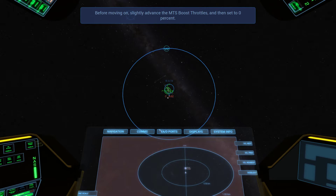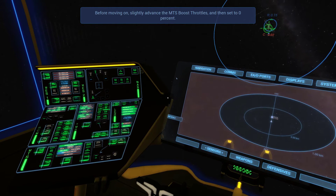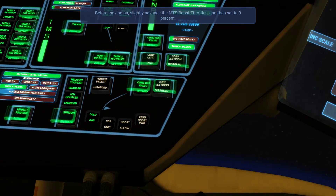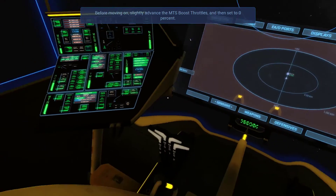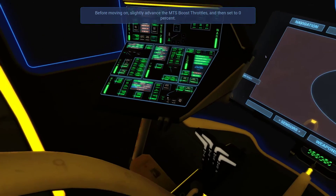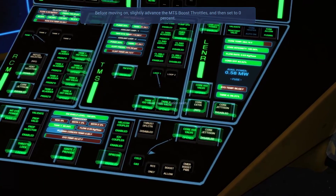Before moving on, slightly advance the MTS booster throttles and then set to 0%. How do I do that? Slightly advance the MTS booster throttles — what does that mean? Slightly advance it — what are they talking about? This thing?